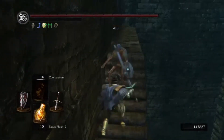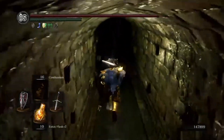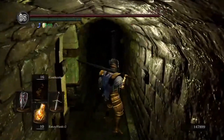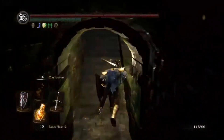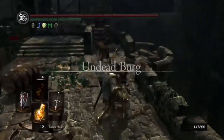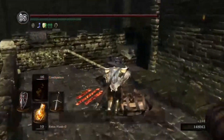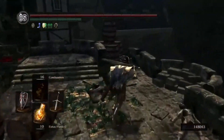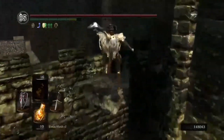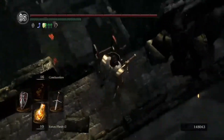This guy you're gonna have to definitely kill. Now normally that gate won't be open, so you'll have to come this way. We're gonna take care of these guys, and you see that little notch right there — you want to come over here and quickly run and jump.